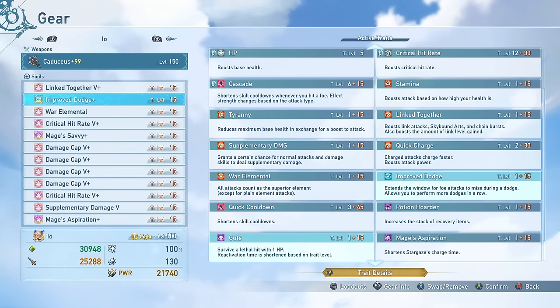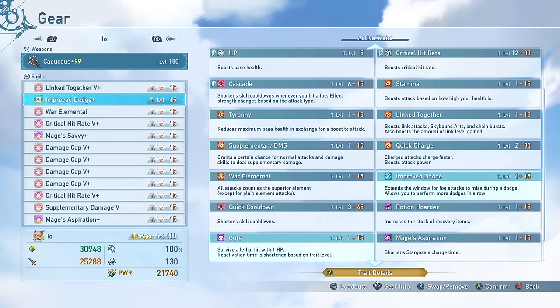Improved Dodge has the Guts bonus effect. These are two very useful defensive utility tools: a higher window for dodging attacks, which is nice for Io since you're able to dodge while keeping your charge — so when you're charging your attack, you're able to dodge more often and keep your charge more efficiently. Guts is universally probably my favorite defensive utility tool; it allows you to survive any hit with one health, which is very nice.